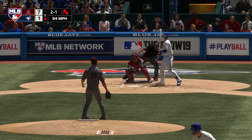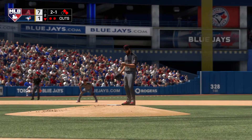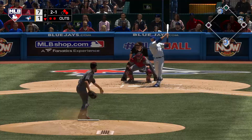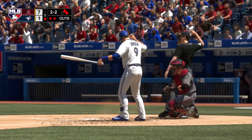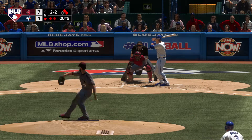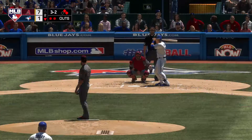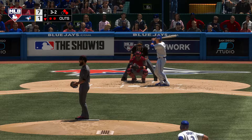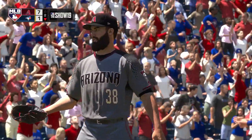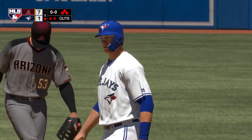Stepping in now, Danny Jansen. The count goes full at 3-2 to the Blue Jays DH, with two down and runners at first and second. Justin Smoak would be next. He takes ball four — a good job out of the nine hole getting on base as we go back to the top of the order. That's a big no-no. He obviously had to work carefully but did not want to load the bases. Now he's really got his work cut out for him.